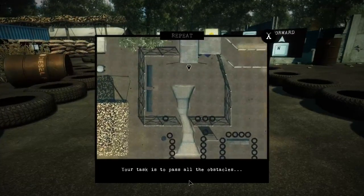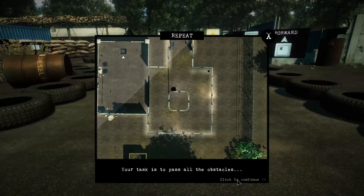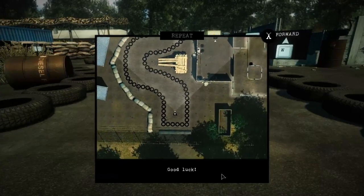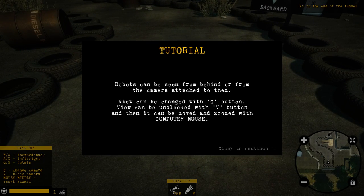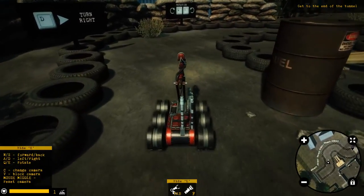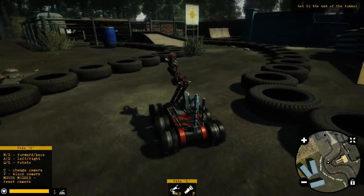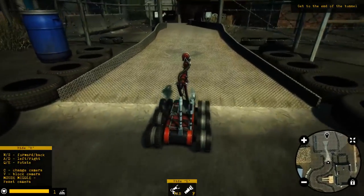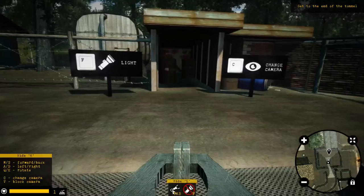Welcome to your first training mission. Your task is to pass all the obstacles and get over to the end room, which is right here. During the game, all the neat information pops up. Turn right — rotation is Q and E. We're doing good. I believe in us. We can get up through here. F is our light, and then we can change our camera mode.